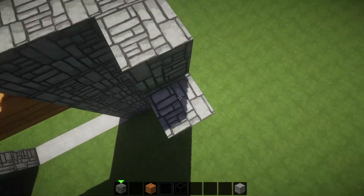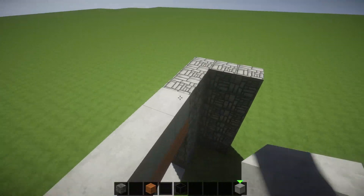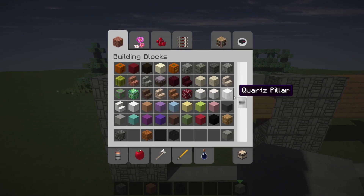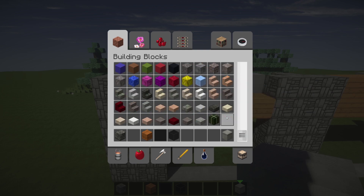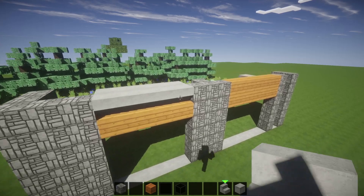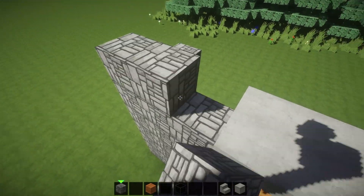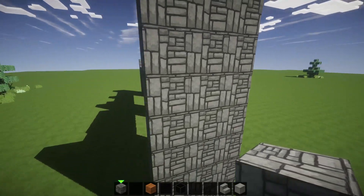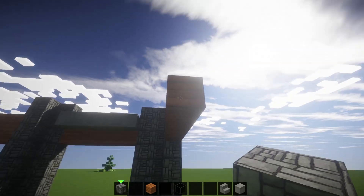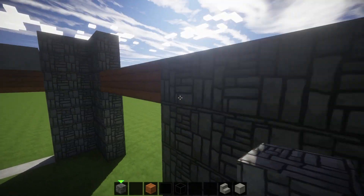We're just reminding ourselves we have a floor level right here. We're going to go at this, knock these out, and let's grab some stone stairs. Bush bush bush — oh my god, look how good that looks! We're going to bring this up one, then across here one two three four five, grab this and put a pillar in of three right there. I like working in odd numbers.